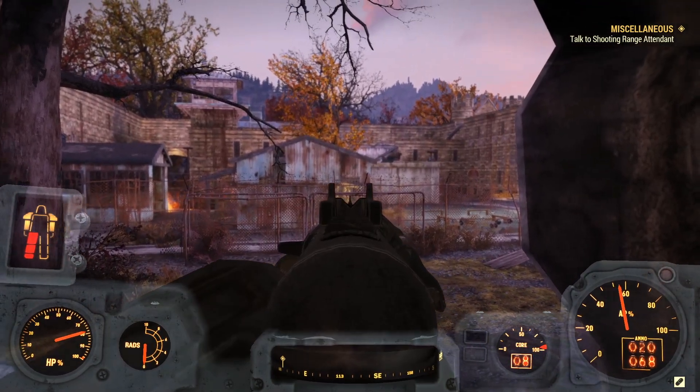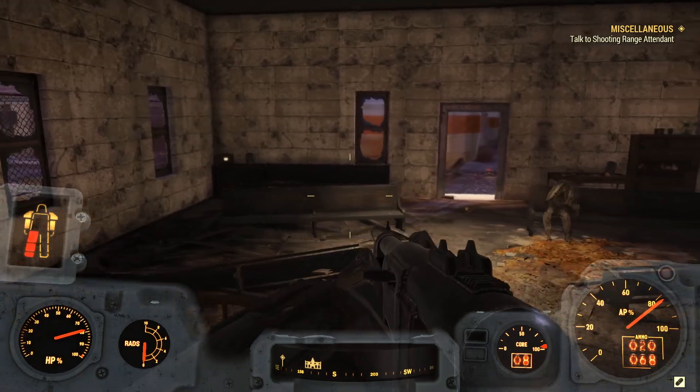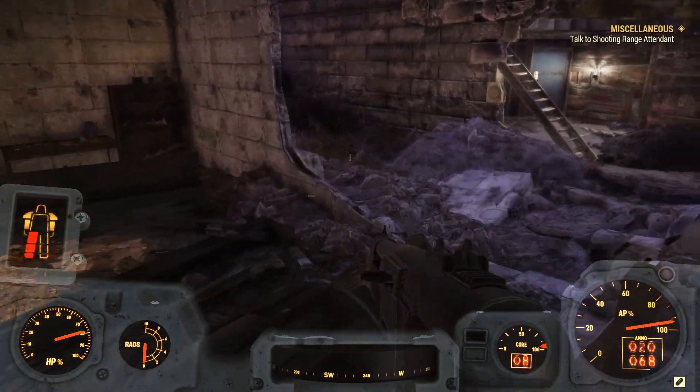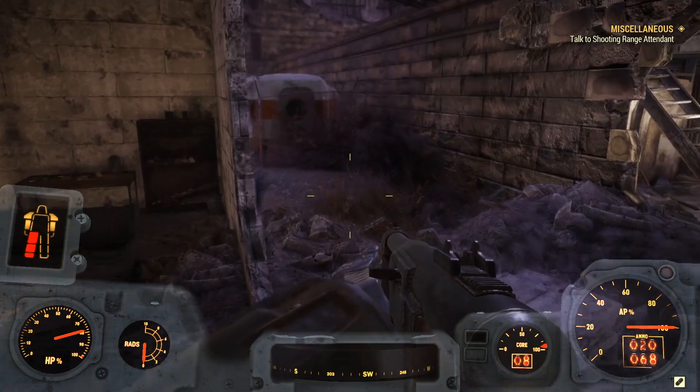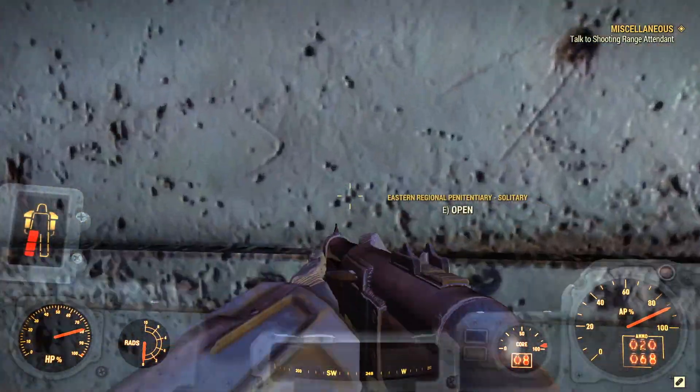And if you guys see the yellow right there, you'll see the power armor racks, and usually your power armor will be in there. That's actually where I got the power armor that I'm currently playing in. So to get this Fusion Core, you guys are going to want to go through this blue door here. Now there will be Scourged inside here, so just keep that in mind.